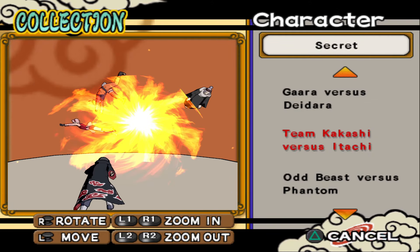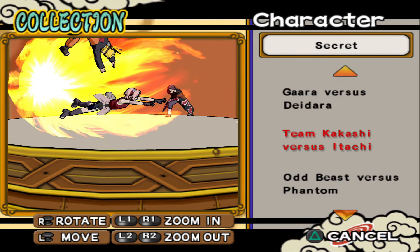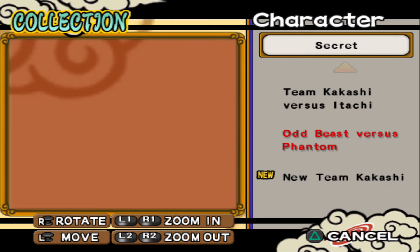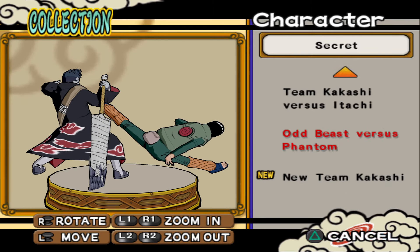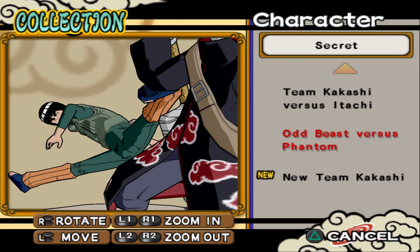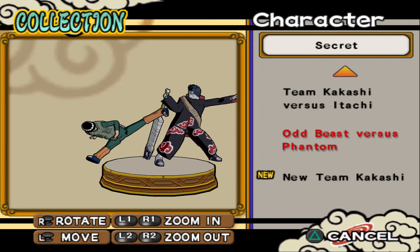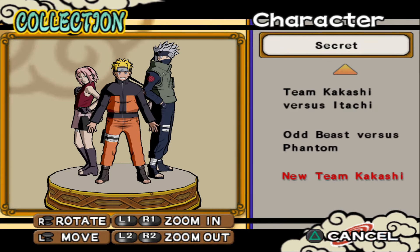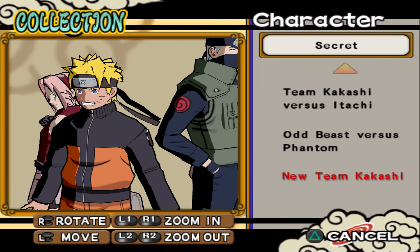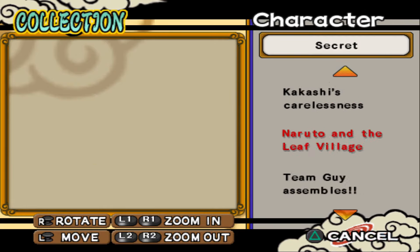Lady Chiyo attacks Naruto. Gaara versus Deidara — nice figure. Team Kakashi versus Itachi — I want to see Itachi, can't go any closer but pretty good. I love how Sakura tries to escape here. Kisame and Kai — new Team Kakashi. It took me seven hours to unlock three or four figures.